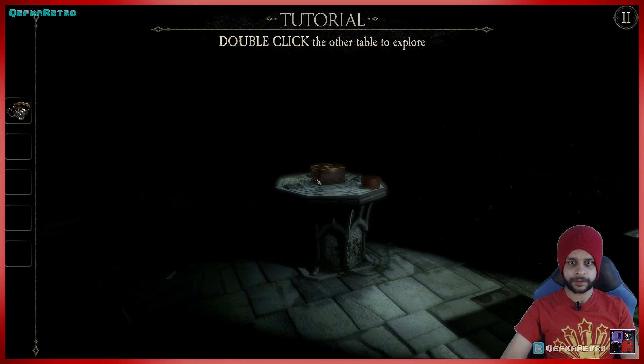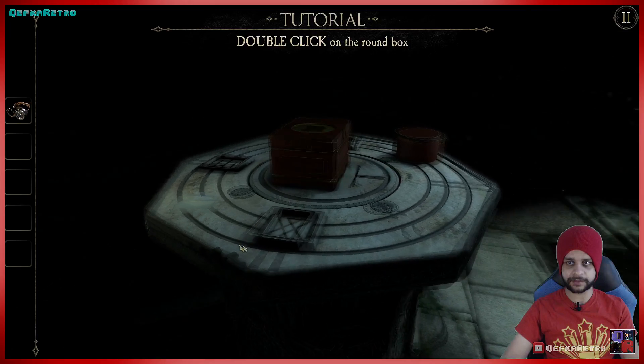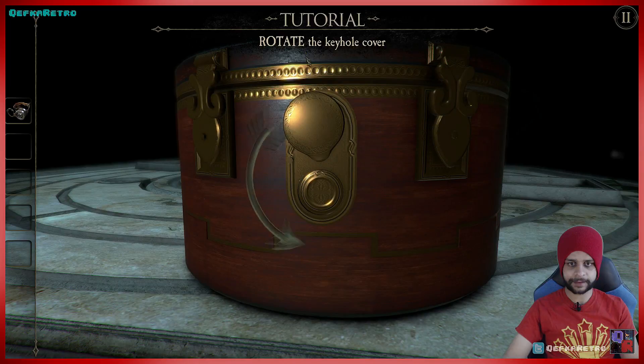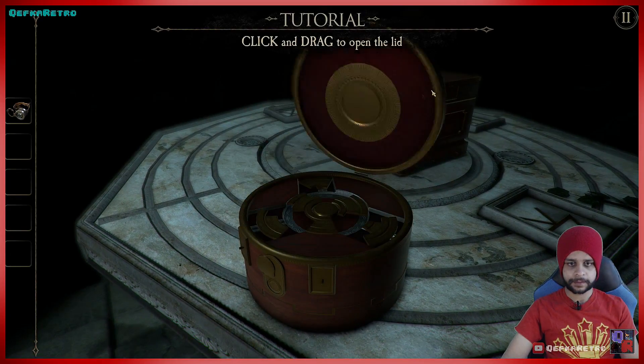Unlike the last game, this game has multiple things in the same room. Double click on the round box — rotate that, push the button — okay so it opens up a lid.